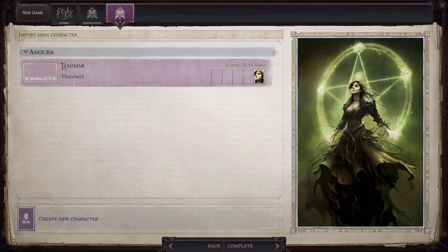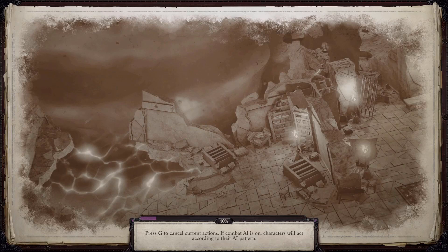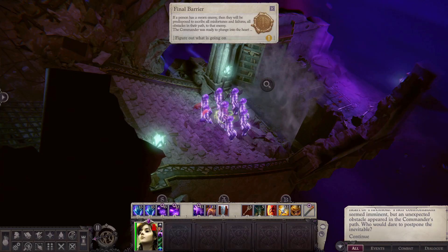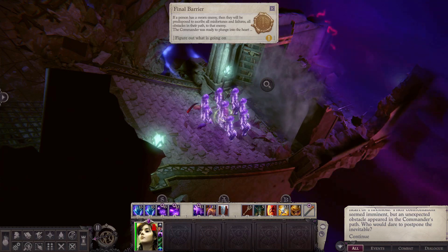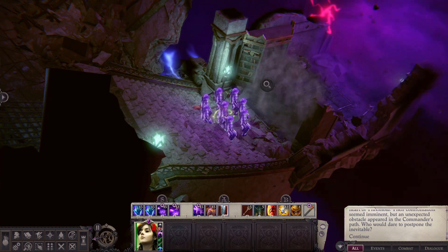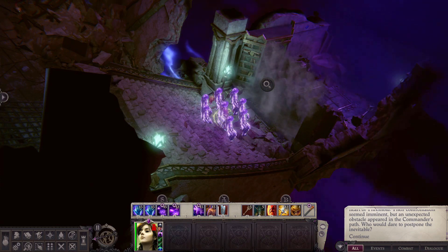Just to expedite the process, we're going to go ahead and load in with this character — we'll import it. Just to let you know, if you did create a new character, after you load it into the game, you would be presented with the same respec level-up screen that you get whenever you talk to Hillor and ask him to allow you to retrain your characters. You would use that screen to level from 1 to 20 and from Mythic rank 1 through 10, and then you would begin the DLC with that character.